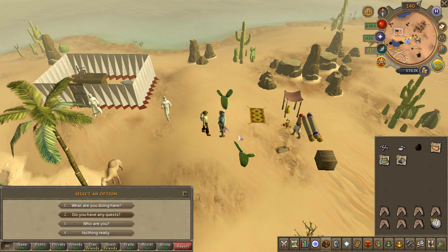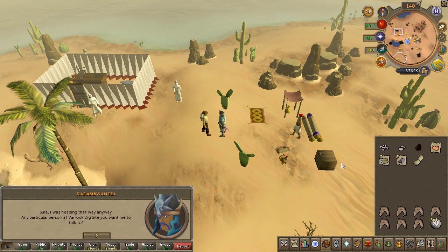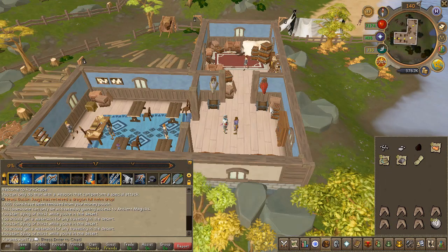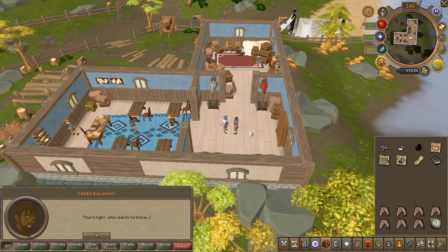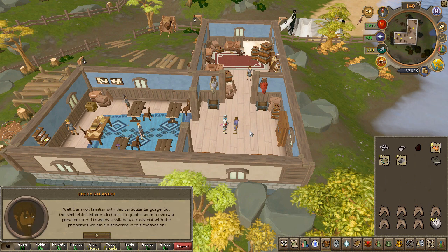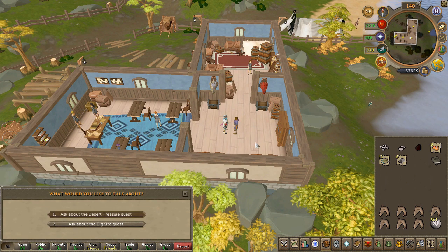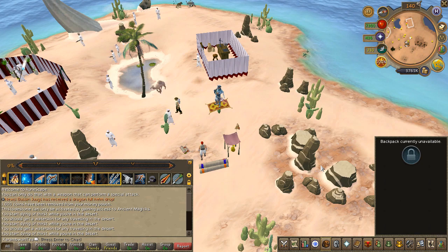To begin the quest, speak to the archaeologist and choose the second chat option, then accept the quest. You'll now have to speak to Terry in the dig site exam center. Recent updates changed the dig site but he's basically in the same exact spot. Once you find him, choose the first chat option, speak to him again and choose the first chat option, then return to the first archaeologist where you started.